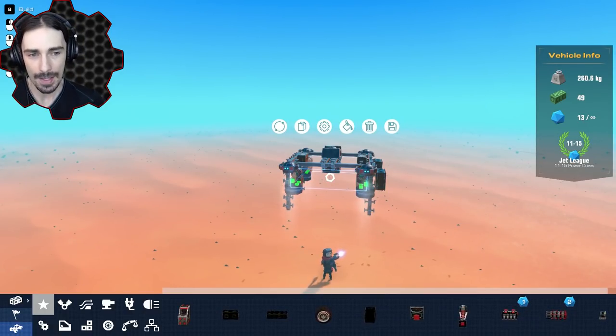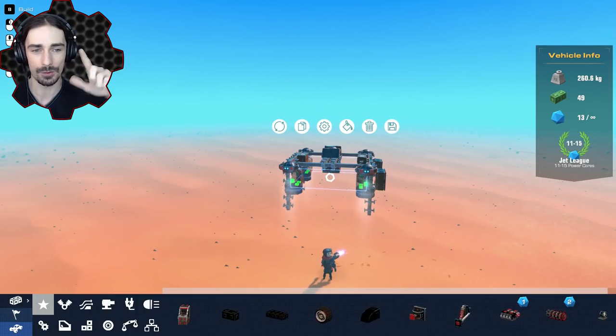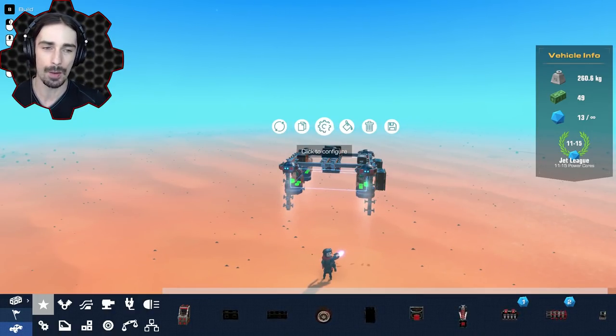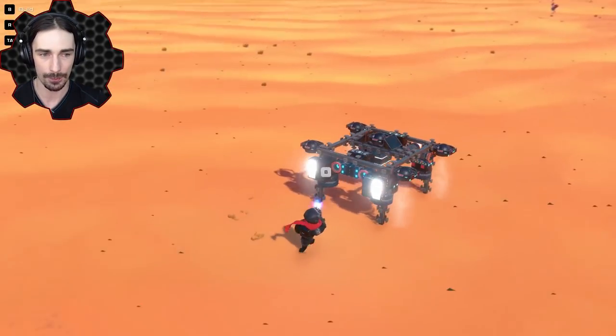The only downside I'm seeing right now is we can turn, but I don't have any system to stop the turn. Because it's a hovercraft, once you initiate the turn it's going to retain that momentum and probably keep spinning if I make it too powerful. So I want to make it just enough to turn out of the way but not so much that it's going to spin around and not stop. I'm going to go up to point three and see how that feels.